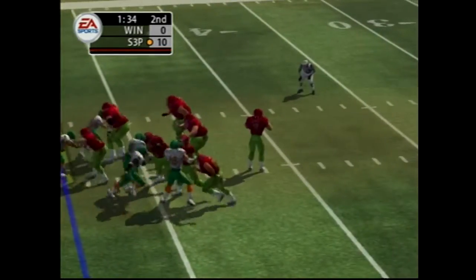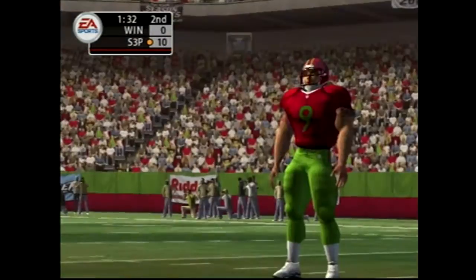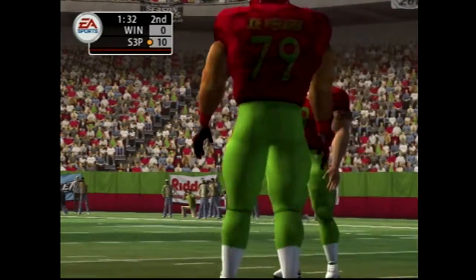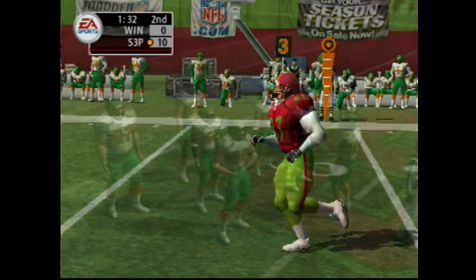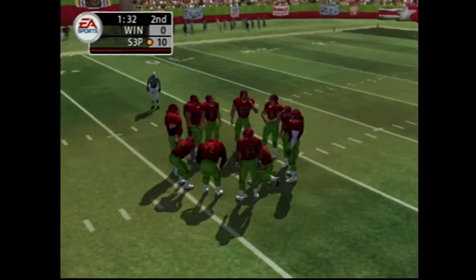Number 9 from the shotgun gets the pass off — drops the interception. He couldn't come up with the interception. The quarterback can get a little excited out there at times; maybe that's what caused him to rush the throw a bit. Third and long now — let's see what kind of pass play they go with to try to convert.